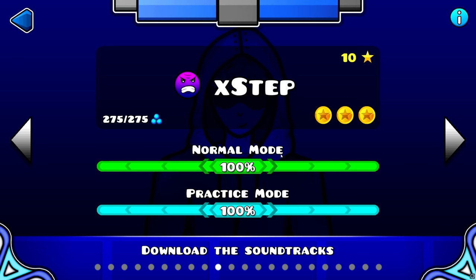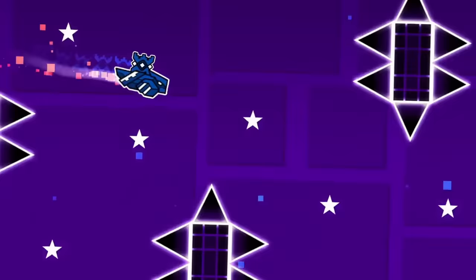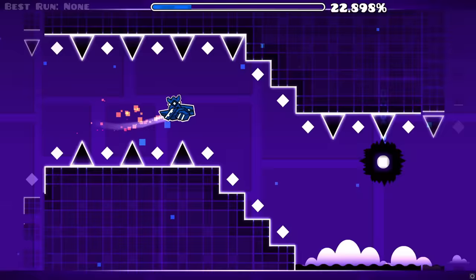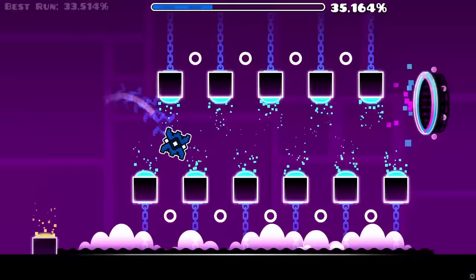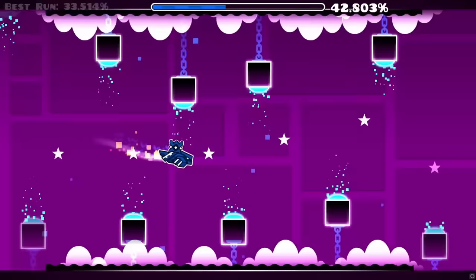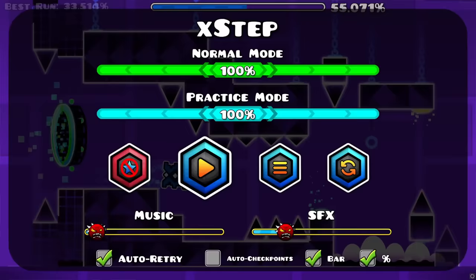The next level I have in mind is X-Step. X-Step, as we all know, has a ship part just before the middle, and there's a bunch of gravity pads in that ship. When I was just beginning to play GD, I always wondered if it's possible to beat that part while touching every gravity pad possible — and that's exactly what we're gonna do. I ran a short calculation and discovered there are 20 gravity pads you can touch at most, so that's what we're gonna aim for.